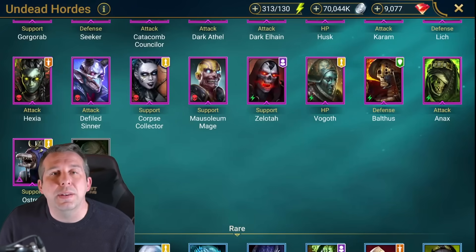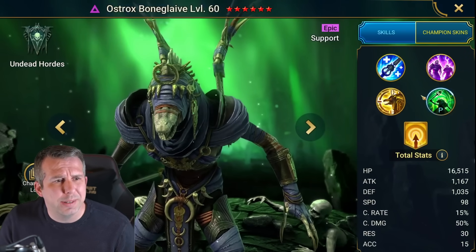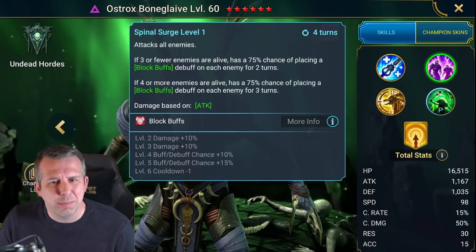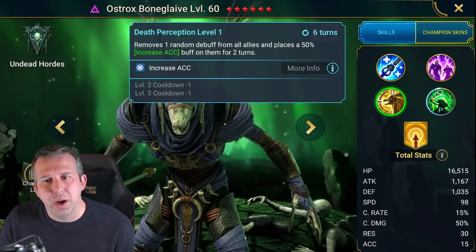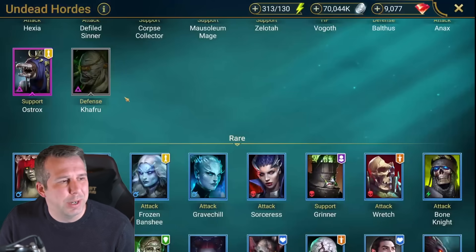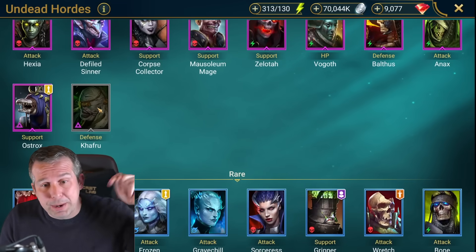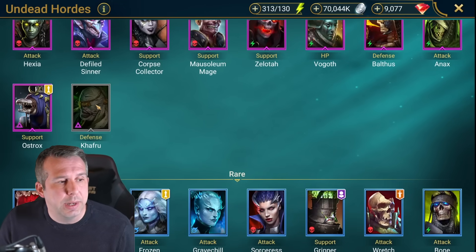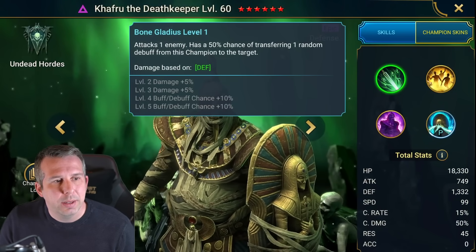Ostrock: one of the new guys, pretty trashy, AOE block buffs is quite nice in Hydra - he's meant for Hydra, but yeah not really too much going on. Kafru: the new one from the current fusion - I think he's okay, not brilliant. There's some stuff you could do with him in clan boss with his unkillable taunt ability. He'll become part of some unkillable teams replacing War Caster, but quite niche.